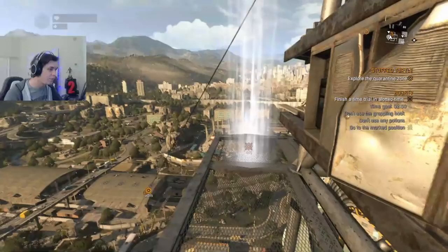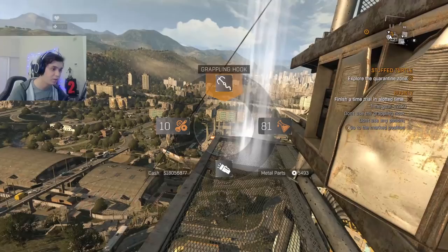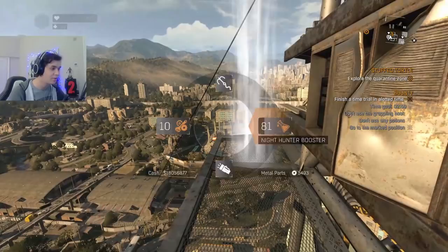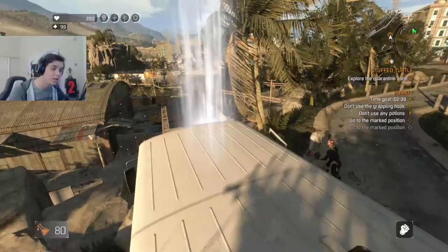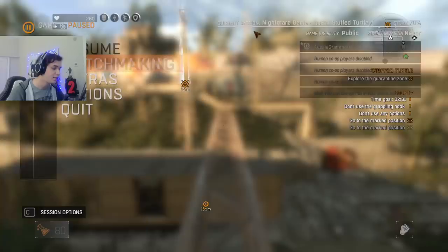Before we start, there are a couple things we can use in our runs. We obviously can't use our grappling hook — as it literally says on screen, do not use grappling hook. You also can't use boosters on Normal or Story Mode, as it automatically fails. However, boosters are treated differently on Nightmare or Hard difficulty. On Nightmare, if you drink a booster and activate it, it doesn't fail. So if you're really struggling, you can drink Speed or Nighthunter boosters as you run the course on Hard or Nightmare.